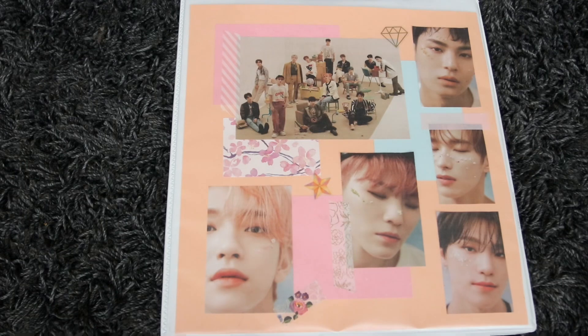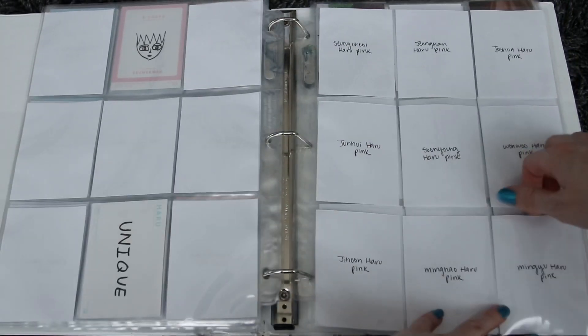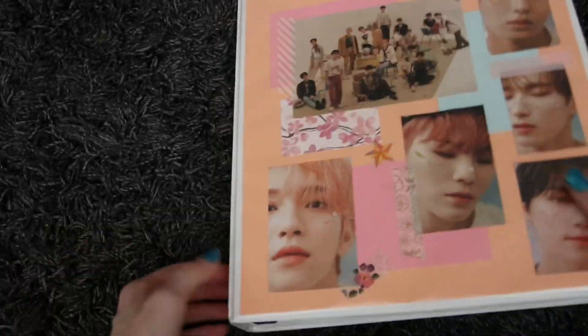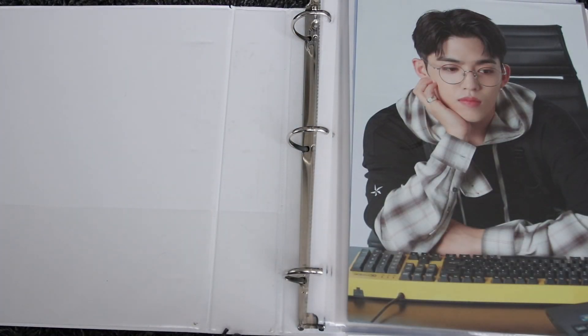Hello, welcome back to another clip in this sorting photo cards video. I have one card to put into the Japanese photo card binder — it's this Mingyu Haru card. It goes right here. That's it for this binder. Next, we're going to Boys Be through Director's Cut. I have just a few more than usual, because normally there's like none.